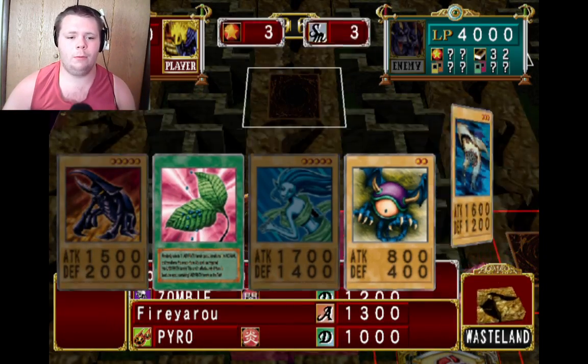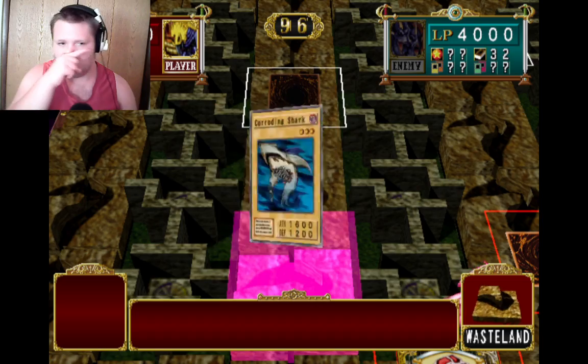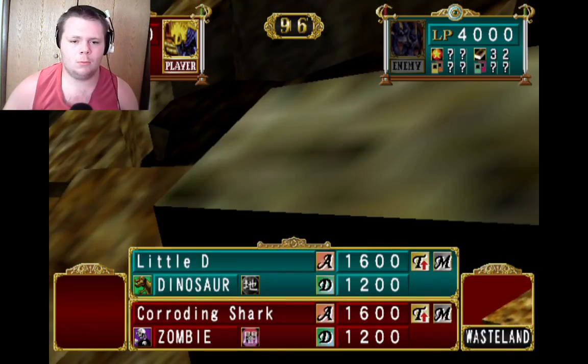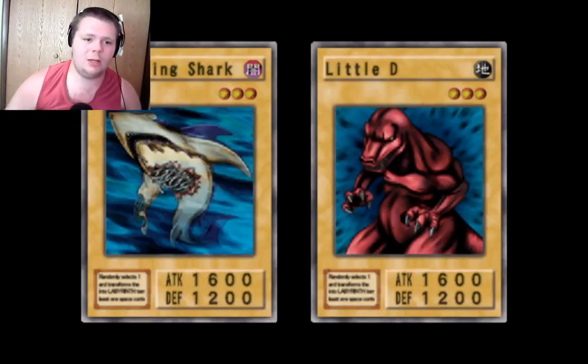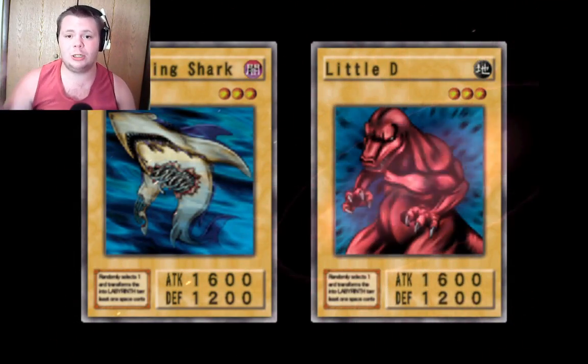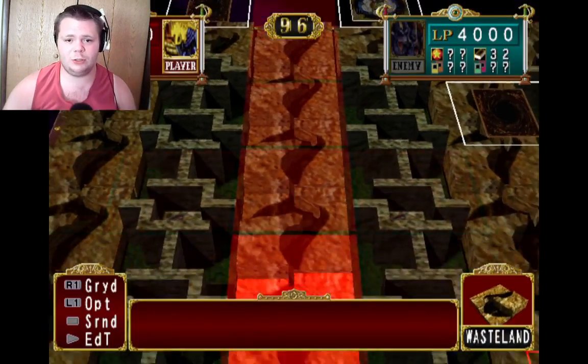Here we go — a Corroding Shark! Alright, see what you've got. It's a no weak dinosaur. Little D versus Corroding Shark. At least it was a zombie — I thought it was a fish. Corroding Shark's actually a type of zombie. It's got an advantage right there. At least none of us lose life points.